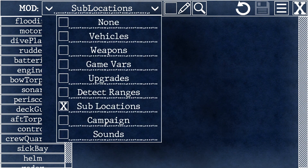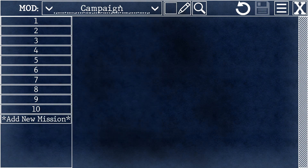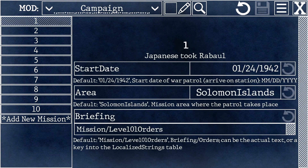Campaigns are broken up into a series of war patrols. In the campaign modding window, you can affect where each of those war patrols take place, write your own briefing, or add new missions if you want.